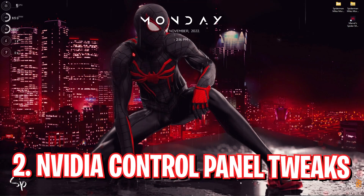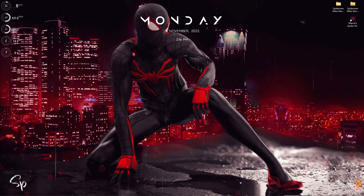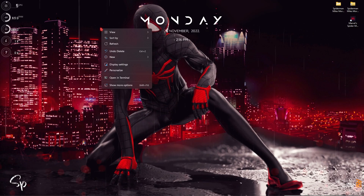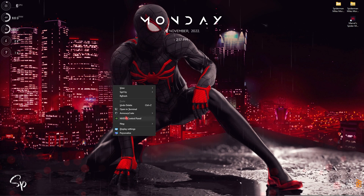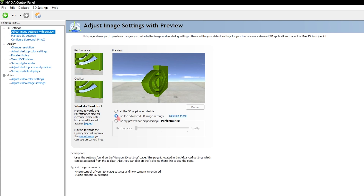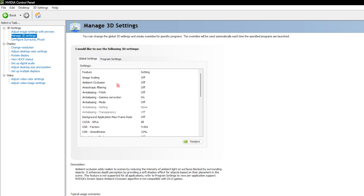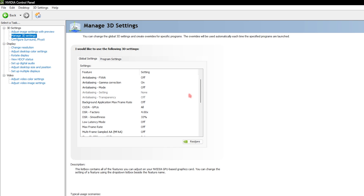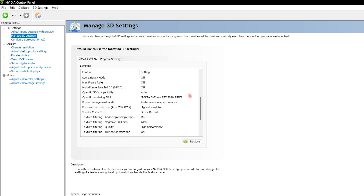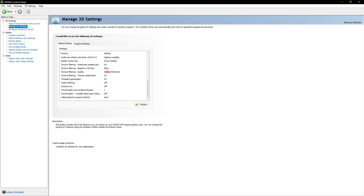Step number two is NVIDIA control panel settings. If you have an NVIDIA GPU, make sure to use this. If you have an AMD GPU, use the similar settings. Right-click on any empty area of your desktop and open the NVIDIA control panel. Once you are here, go to adjust image settings with preview and select use the advanced 3D image settings. Then click on manage 3D settings and copy the same settings as shown. These are the best settings for your game, so make sure to apply them now.